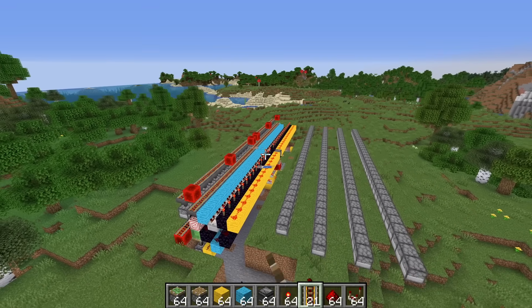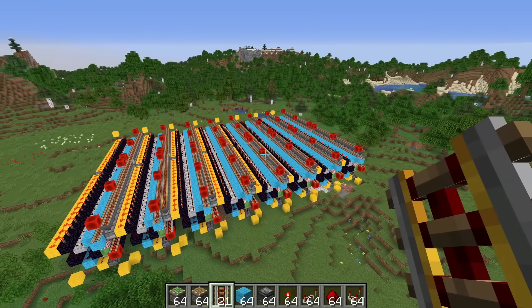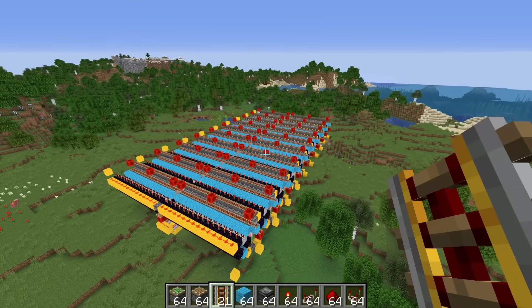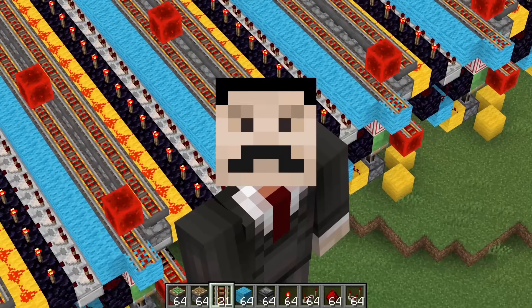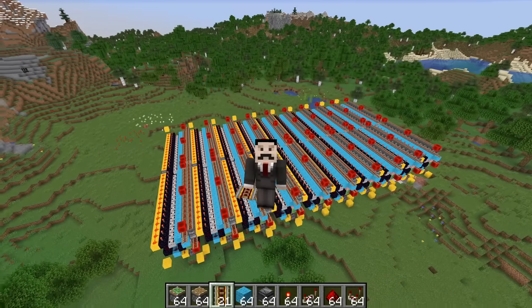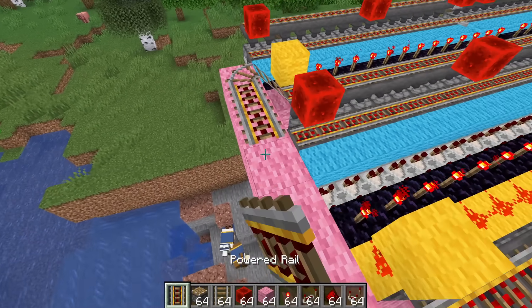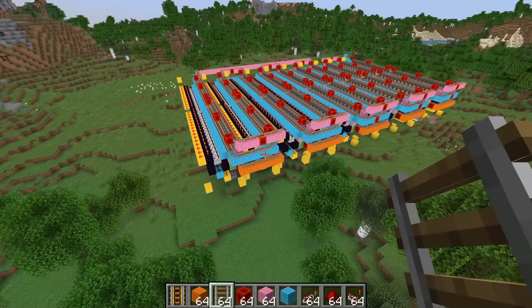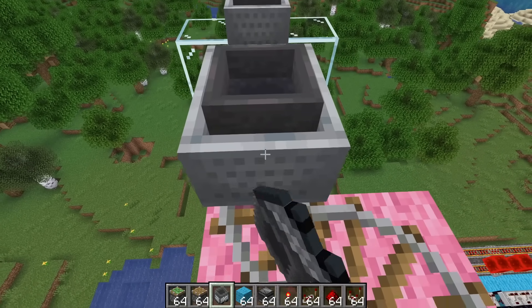Now it's time to expand it. That is 30 furnaces, but that's nowhere near big enough. That is 120 furnaces — still nowhere near. This is 240 furnaces and we're getting there. 300 is my number — that's the maximum number of items you can fit inside of a minecart hopper, though we can actually store 320. This is probably the dullest job of the entire project, but I have to connect everything up, and even though it is incredibly dull it is also improving the look of this thing.